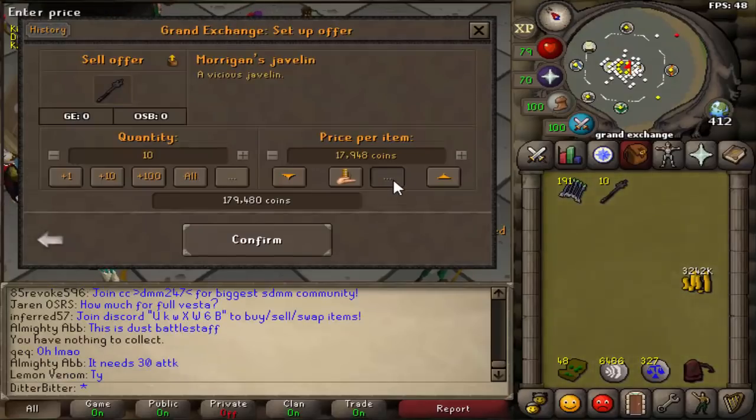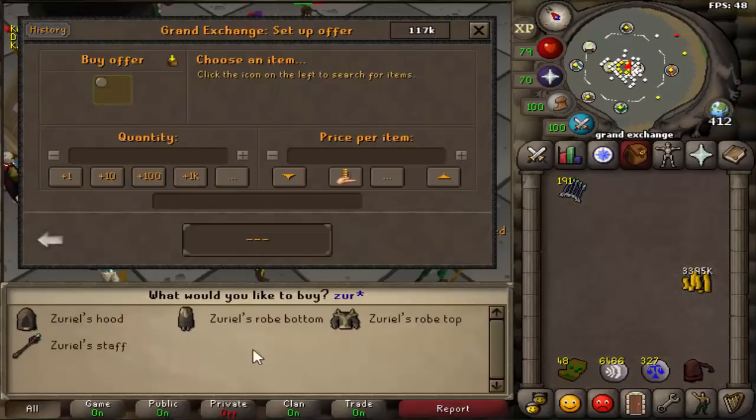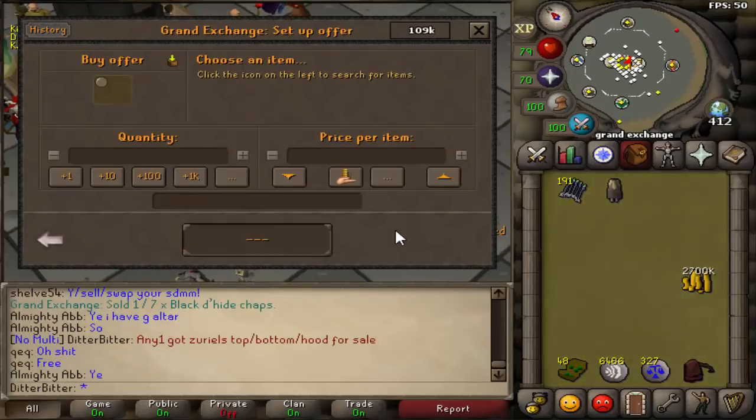I sold a lot of our stuff and we're still selling a little bit more. Let me just sell these javelins real quick. Not sure how much they're going for — 15k each. We have a 3.4 mil cash stack. I'm going to start buying stuff for tomorrow's video. I put an offer in for the Zuriel's bottom for just under 700k.